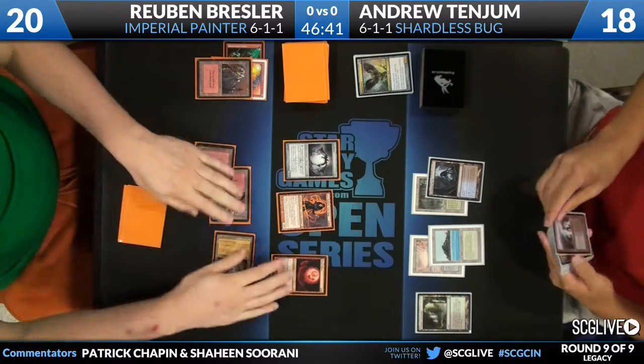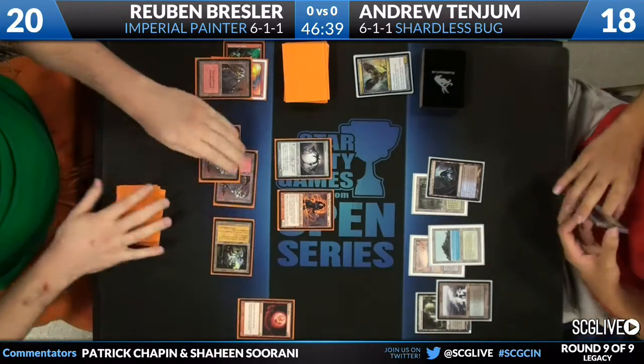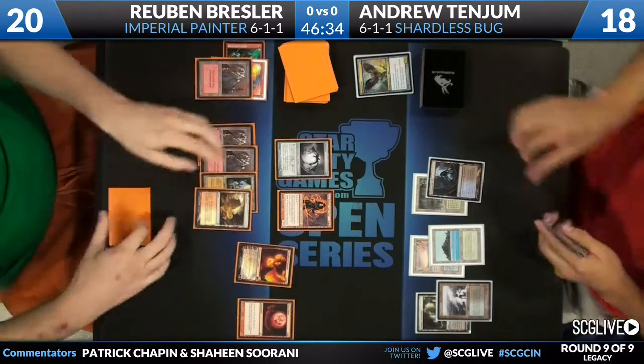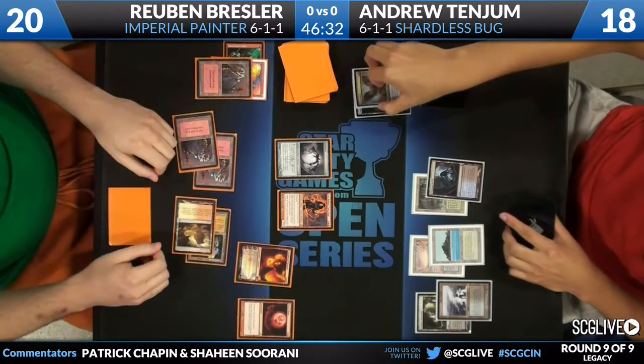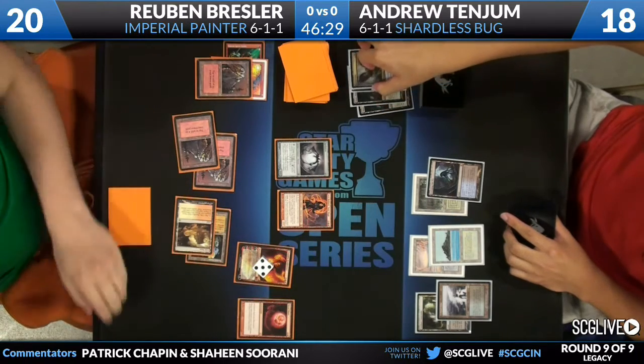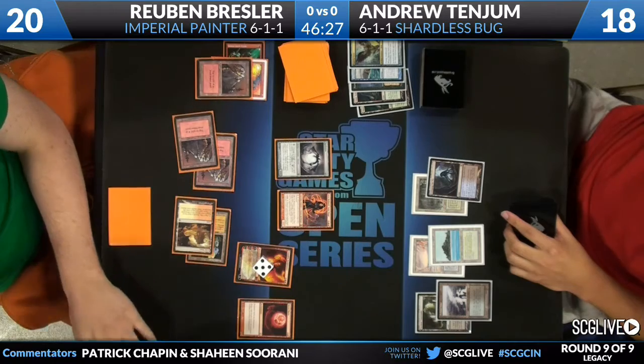Andrew can cast Force of Will — that's the only magic card he can cast for the rest of this game. He doesn't have any artifacts either. He is just hanging out.